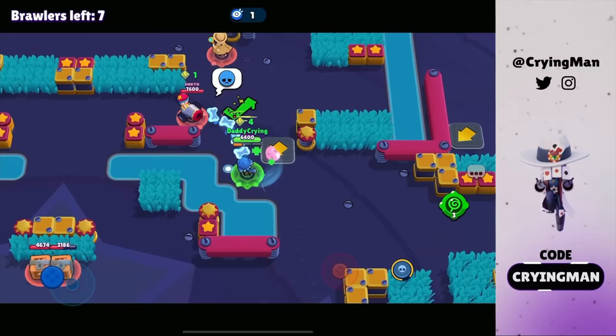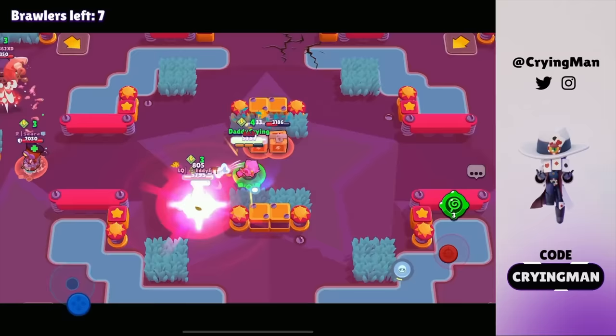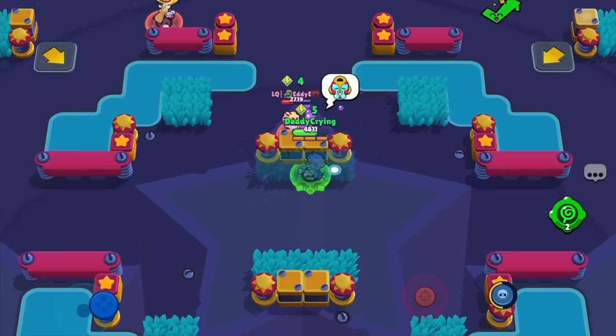Let's get a kill on Leon. There are Bonnie and Gray. I got my super so I can go aggressive. He's gonna waste the super here. I wanna get this power cube — okay, thank you. I'm pretty low so I need to back up. I'm gonna give up the power cube. He's pretty low, maybe I can get a kill. I don't know why he's there but thank you for the power cube.